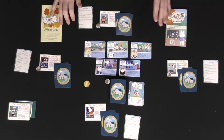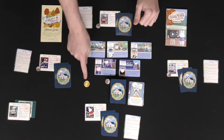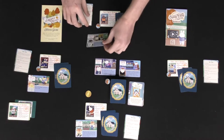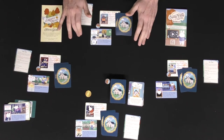The next thing that happens is villagers visit. You draw five villagers from the stack of six, place them face up, and then in turn order players gather their villagers — these are helpful characters that assist you throughout the game. The last villager you will not need this round, so remove it, but it will make an appearance in the next round.